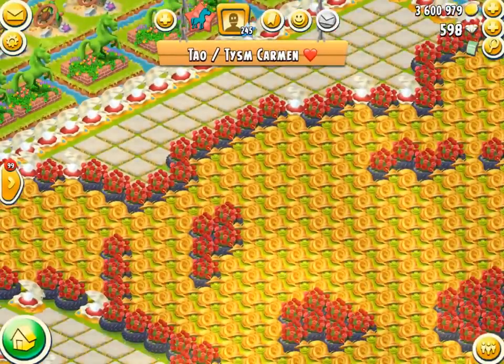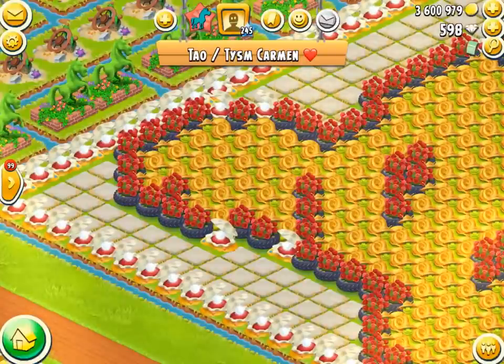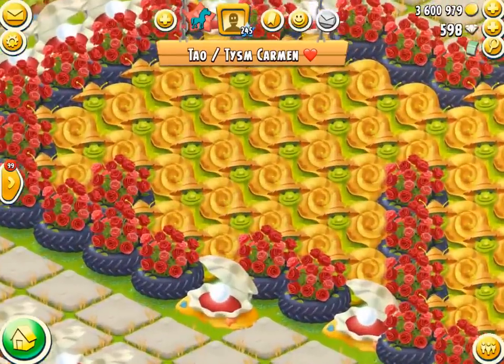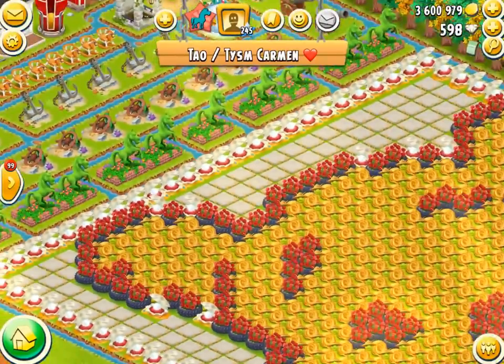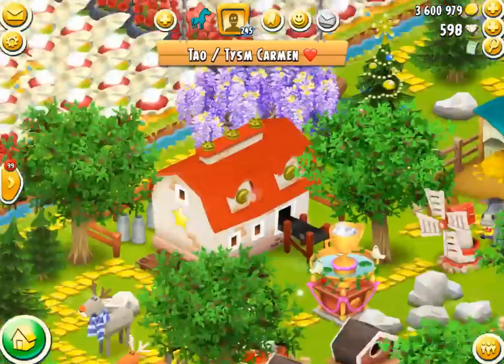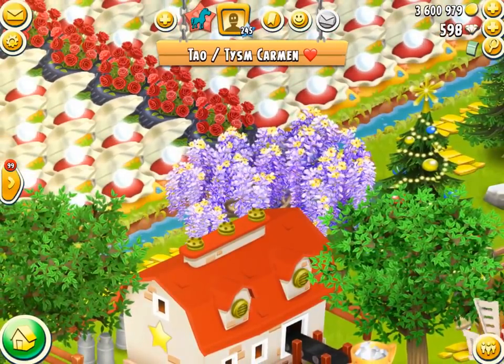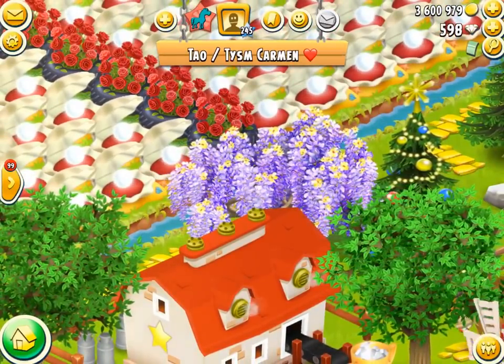How do you even get that many pearl of the seas? It's ridiculous. Imagine how many mystery nets - and half the time, most of the time you don't even get pearl of the sea. They must have spent so many diamonds to get that. We've also got a couple of ladybugs in there. They've got the tiles up and it just looks so cool. And these trees here are one of my favorite trees - they look so awesome, so colorful, so blue and vibrant. I love it.